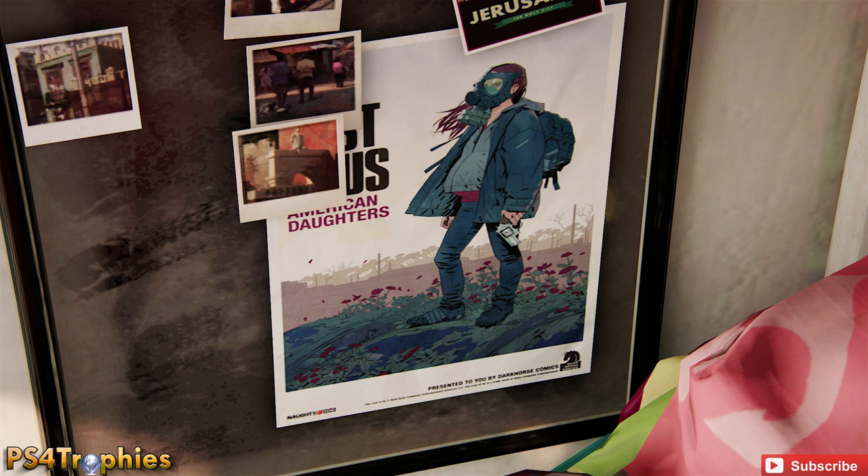Maybe the baby's not immune, maybe she doesn't know, maybe she's just not taking any chances. So this is clearly Ellie in a gas mask, pregnant, and of course the tagline is 'Last of Us: American Daughters.' So apparently this looks like a little teaser for an American Daughters comic book series that might be coming out down the road. Of course, this is all speculation — and is American Daughters then going to lead up to The Last of Us 2?